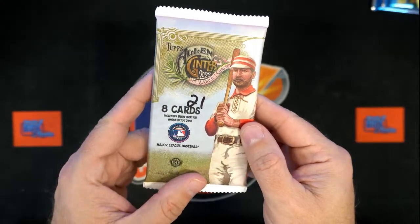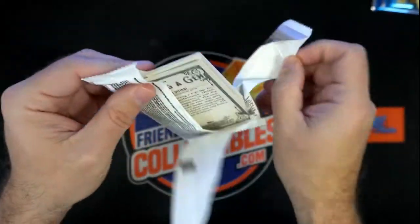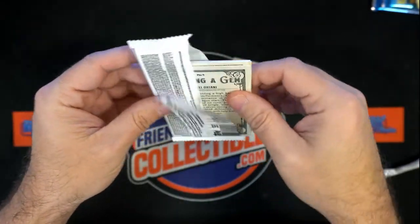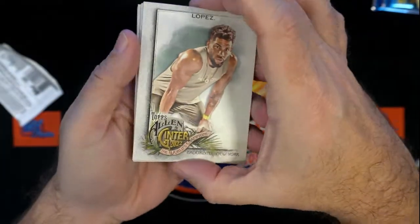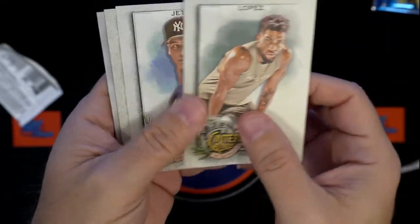Pack 21 for Joe S, 2022 Topps Allen and Ginter. Let's see if we can pull a hit out of the first pack. We shall see. There's a Lopez — let's see who that is.